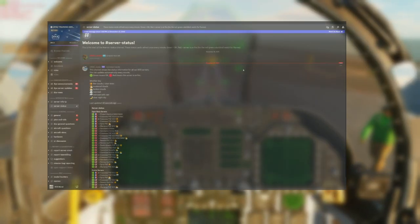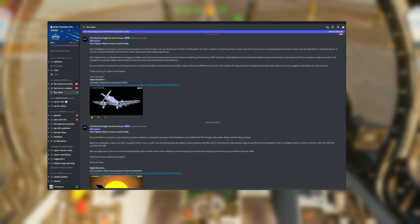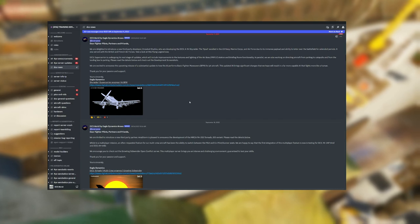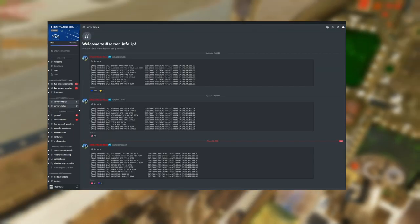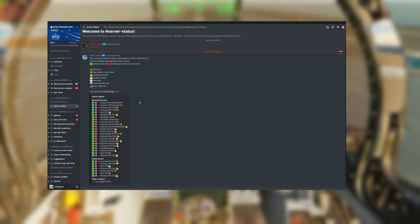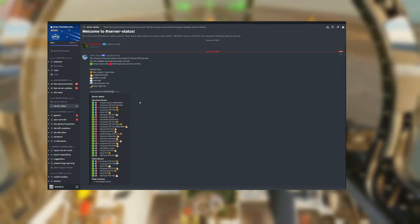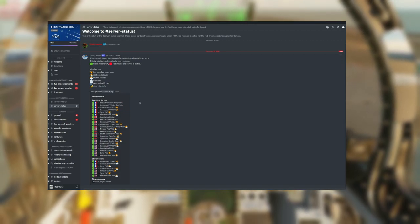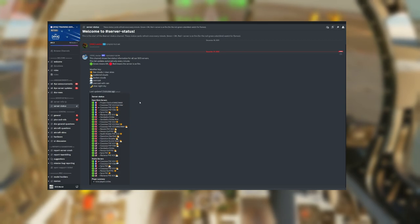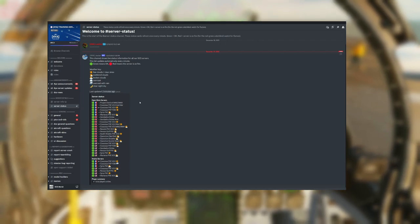We're going to start here at ground zero with the very popular FOYA training servers. There's a ton of information within the announcements, server updates, and DCS news. You've got general chats where you can mingle with other people in the community. They update everything so you know what's going on with the server status. They have a variety of different servers both in the US and EU — aerobatics, PVE, Caucasus map, Nevada map, Persian Gulf map, South Atlantic map — covered on both open beta and stable release versions of DCS.